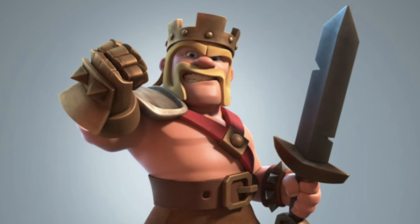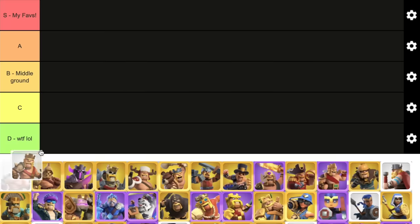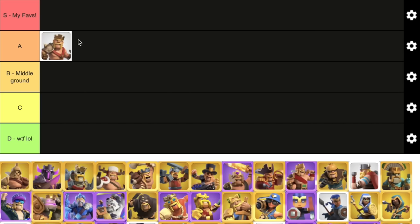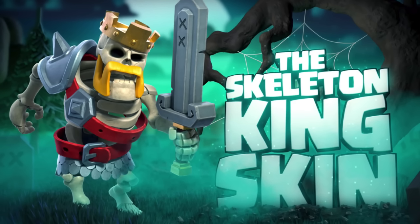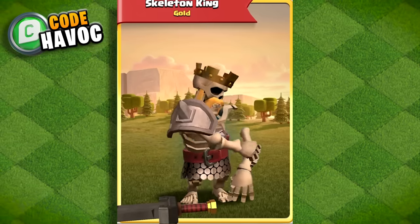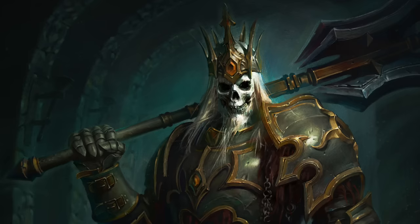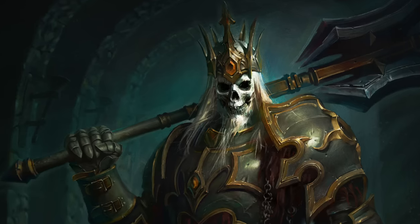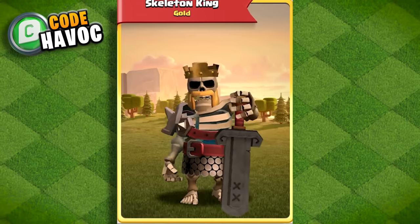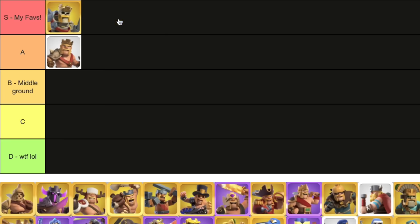Right off the bat, we're going to start with the Barbarian King first. I originally had his default skin at B as a middle ground, but the OG skin is better than some of the skins at B, so I'm going to put it at A. Skeleton King — this one was arguably the most unique skin of 2019. I really love this skin, it just works. I'm a huge fan of Dungeon Crawlers and Skyrim, so the Skeleton King reminded me of that stuff. It's a dope skin — this is for sure going in S.